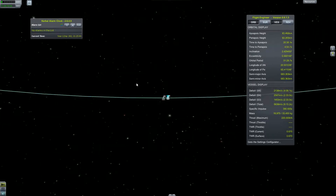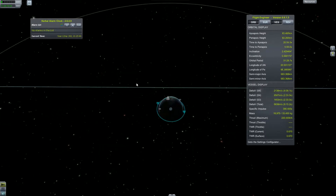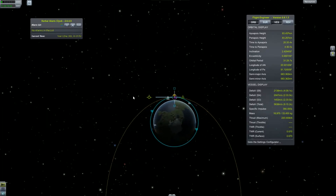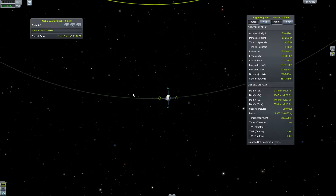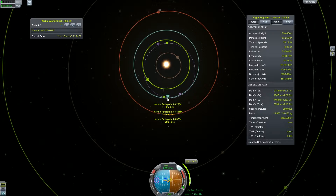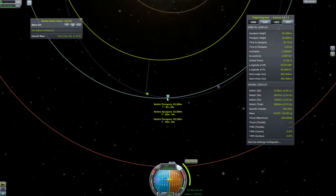To perform an EVE encounter we need to lower our orbit around the Sun so that we encounter EVE. We can do so by burning on the side of Kerbin which is facing the Sun and burning retrograde to the path Kerbin is orbiting the Sun.